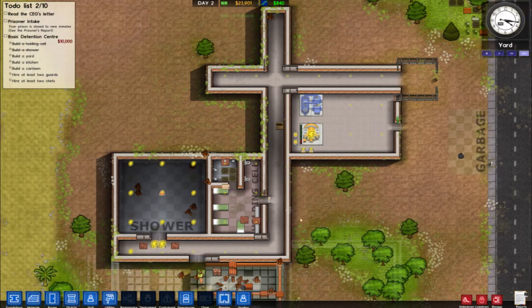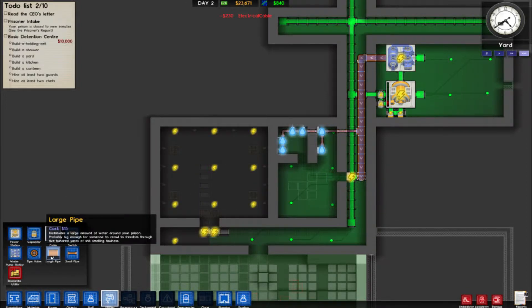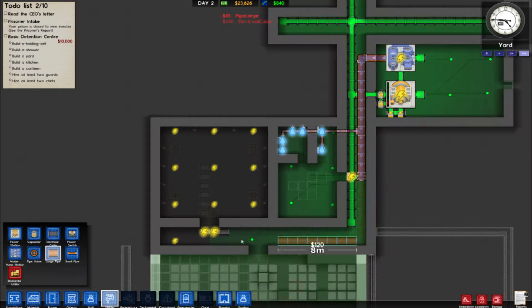We can probably say to start accepting... Oh, we gotta run some utilities too in here, don't we? Totally forgot about that. Let's run some electrical down here and then up into here like that. We're also gonna run our large pipe down and over like this.